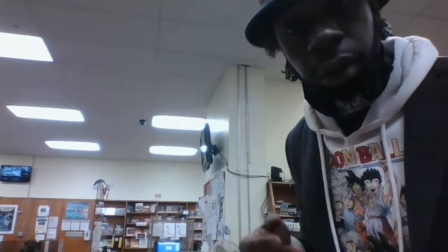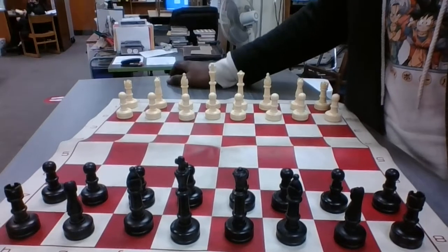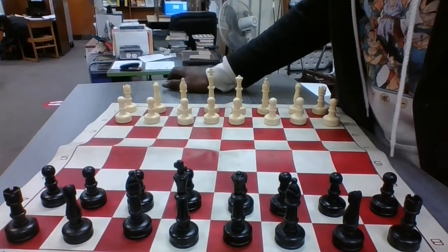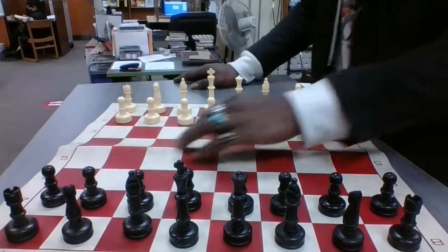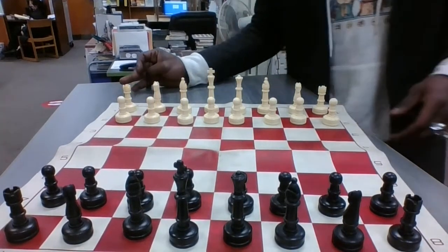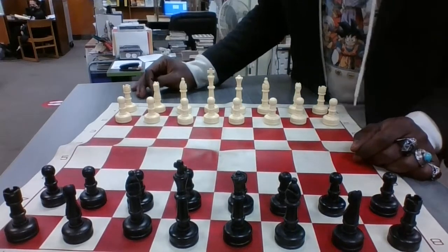Hello everyone, greetings and salutations to all. It's Sam and welcome back to Chess Club, Chess One-on-One with Sam. We're going to pick up where we left off. Last week we learned how to play chess — a full game with a king, we learned about check and checkmate. This week we're going to go over some opening moves. But before that, I'd like to teach you a pretty cool technique called the castle.